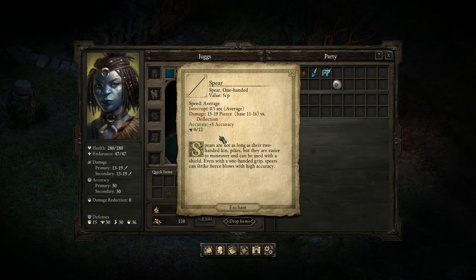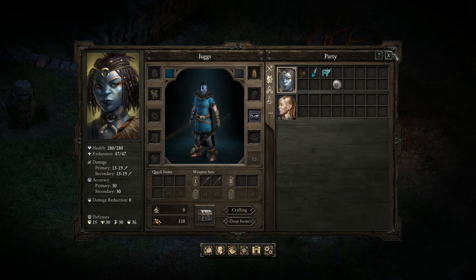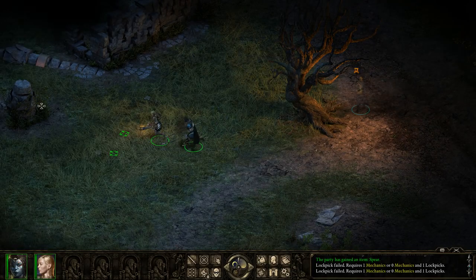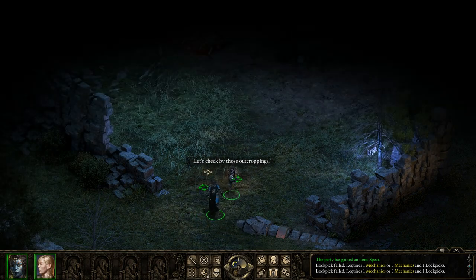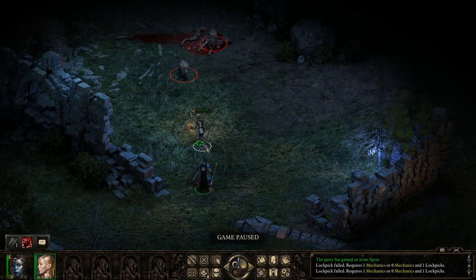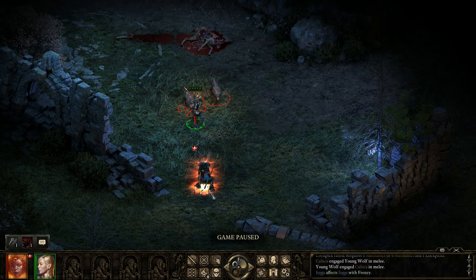Spears are one of my favorite one-handed weapons in the game because they are a one-handed weapon and they're also accurate, which is important in the early game in particular. I'm going to fight the wolves. I'm going to send Kalisha in first, and I'm going to use my Barbarian Rage.